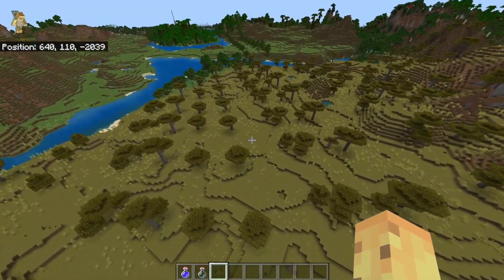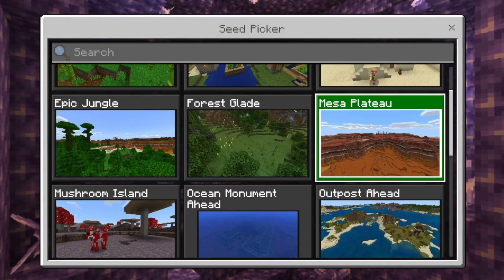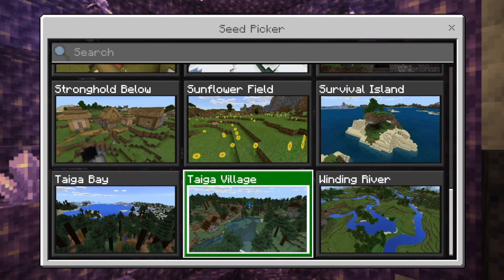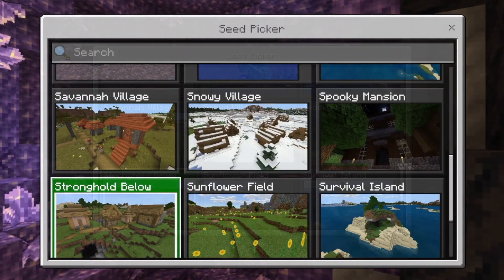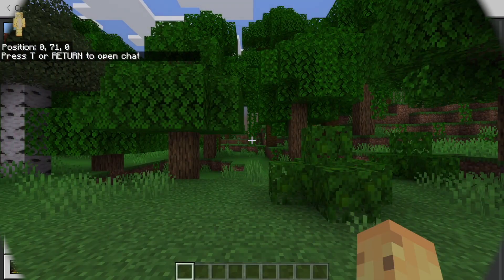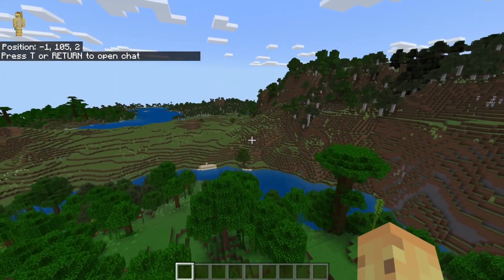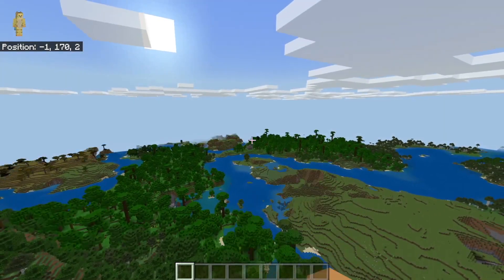Speaking of things that don't feel okay, you might be familiar with the seed picker - or you might not be. When you start a new world on Bedrock, you can type whatever you want or press this little button here to find the seed picker. A lot of these seeds are quite iconic - I think the one people like most is Stronghold Below, where there used to be a stronghold below spawn. A lot of people love these seeds because they're an easy way to guarantee you spawn in a Mushroom Island or a Stronghold. However, try loading up any of these seeds - the Mushroom Island seed is only interesting because you spawn in a Mushroom Island, but after 1.18 you spawn inside a jungle biome. The nearest Mushroom Island is not within walking distance, though there is a jungle temple over there.